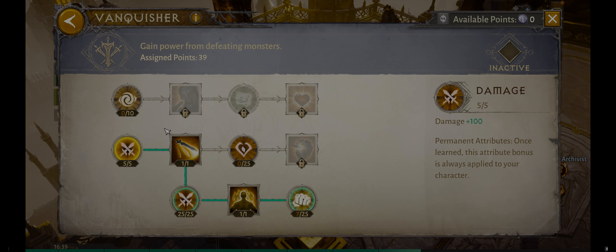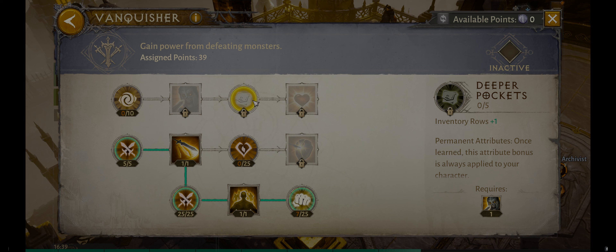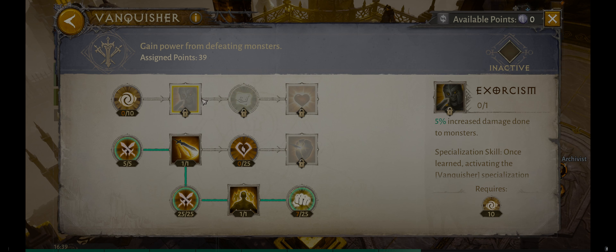One of the first things to know is that anything with a circle shape here is a permanent bonus — permanent attributes. Once learned, this attribute bonus is always applied to your character, so you do not have to have your trees active in order to get these bonuses. That generally includes potency, damage, life, armor penetration, and this odd deeper pockets option. However, it does not include anything that is square-shaped — those are skills that are only available to you if you make that tree active.